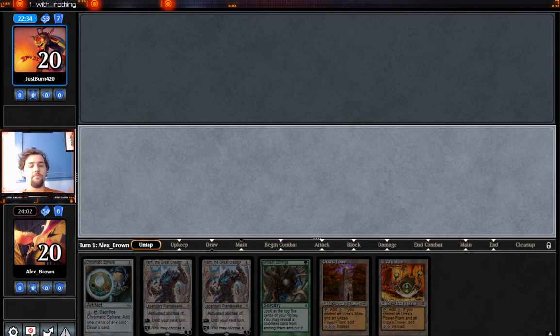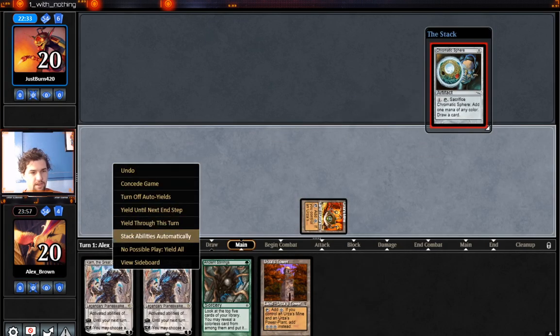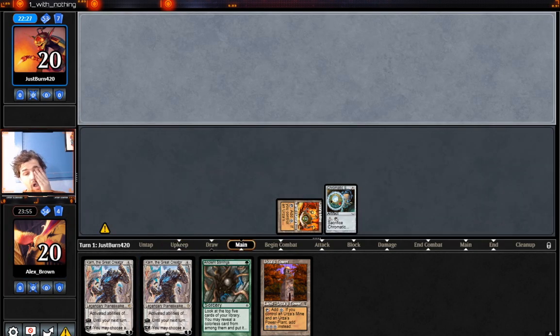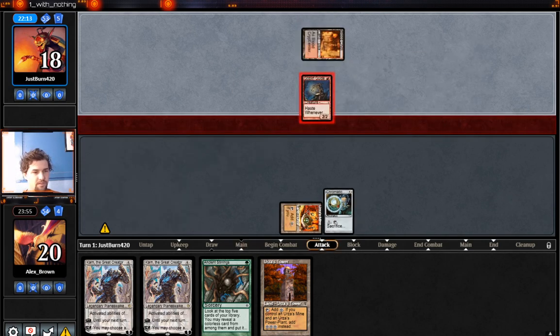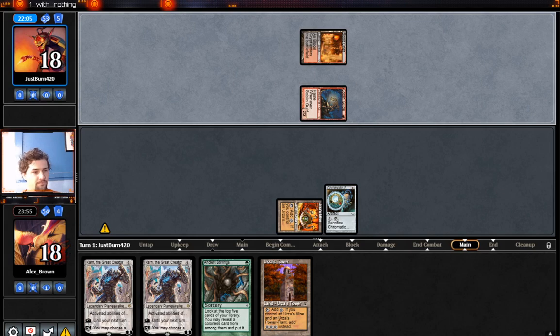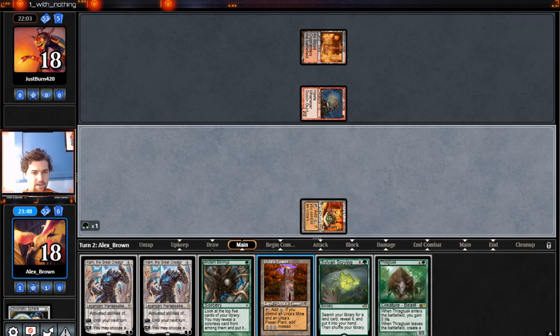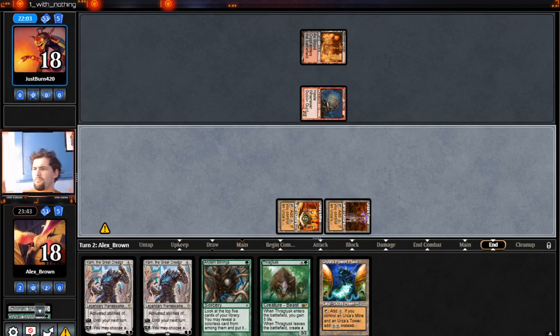Let's hope this one finds the power plant — no mine, no more mines, we already have a mine. I'm going to play it first. Play Sphere, and we're going to stir on two. A Goblin Guide — that's fine. Let's see what we get off that: Sylvan Scrying. Now we have guaranteed Tron on three — that's great. Let's pop this for a green. Thragtusk. Go ahead and cast a Sylvan Scrying, grab the power plant. We have the power — next turn we're going to cast Karn Great Creator into Trinisphere.